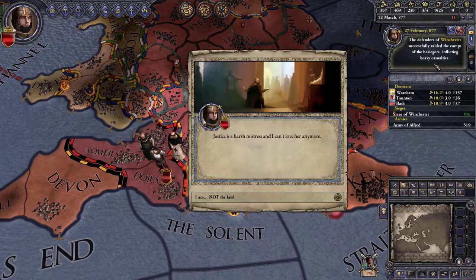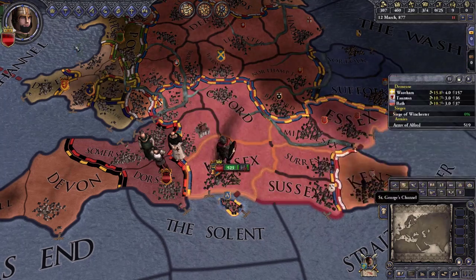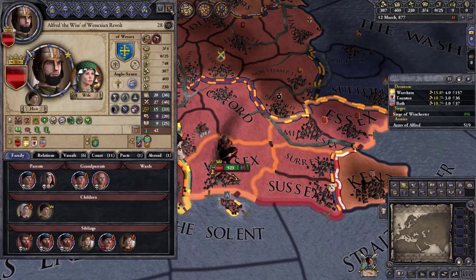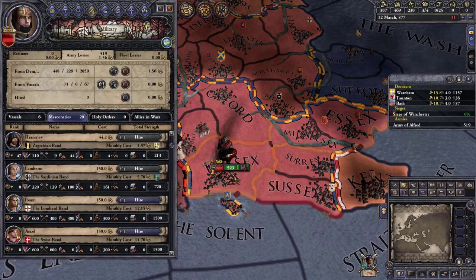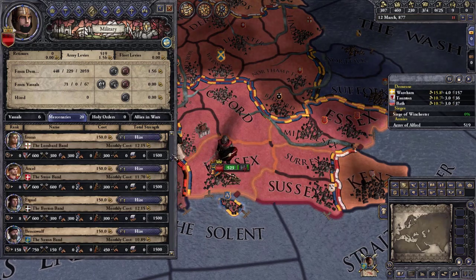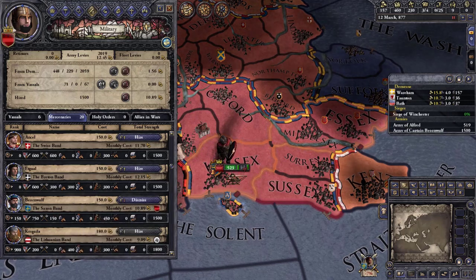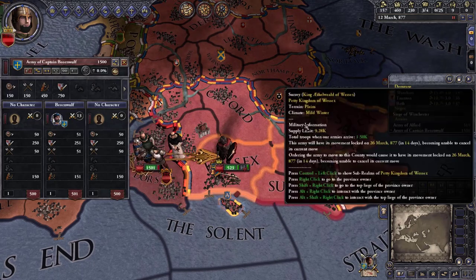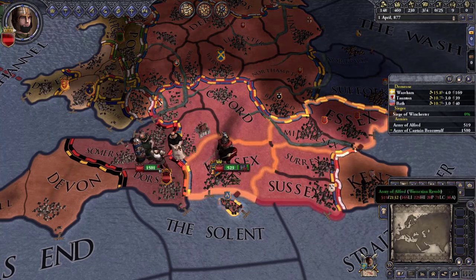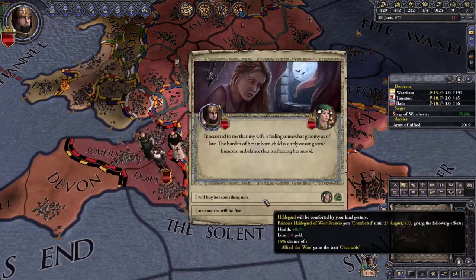We got besieged and raided again and lost more guys. We just lost our 'Just' trait. I have to hire mercenaries now — going with the Saxon Band since they're the cheapest. We have 150 gold which should last over a year. We'll definitely have enough troops but not enough for an assault — we'd need 5,000 for that.